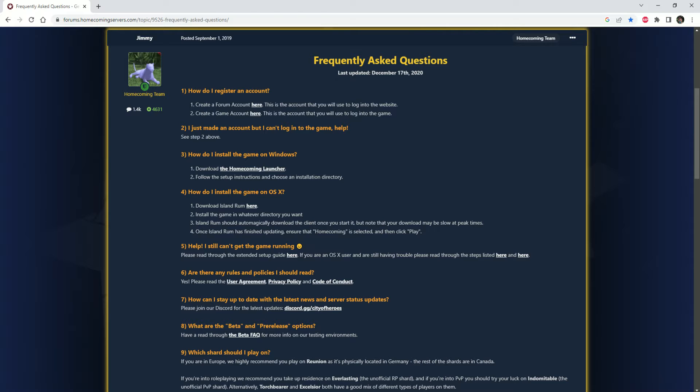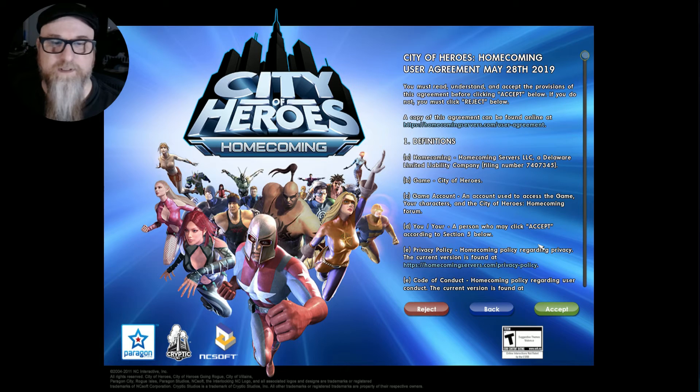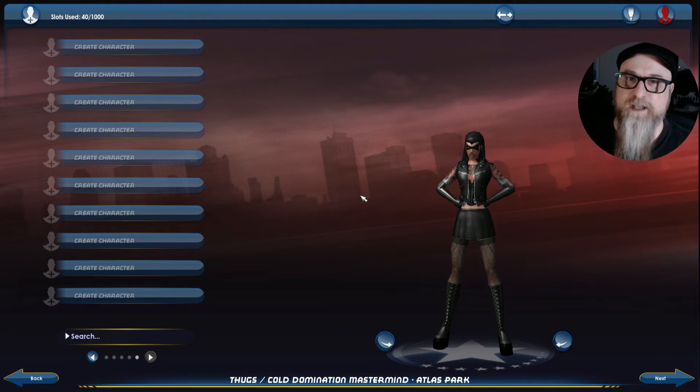You log in, and then we get to character creation. Once you have everything installed, go to log in, type in your username and password, click log in, and click accept for their terms of service. Then you choose whatever server you want. It's always a good idea to pick a server with a higher population, because you'll have a better chance of finding people to team up with and make the game more enjoyable.